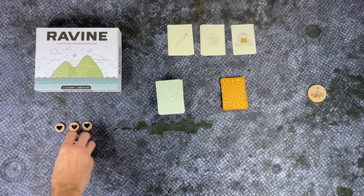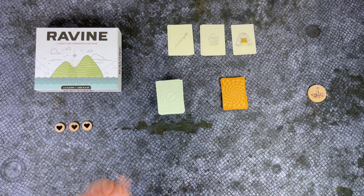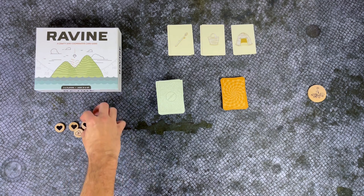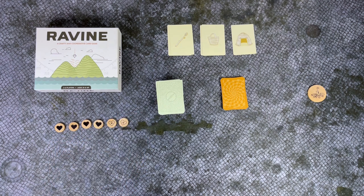Everyone starts with three hearts, then give each player three more heart tokens which they will roll like dice, and that is your starting health. So right now we have four health to start with.